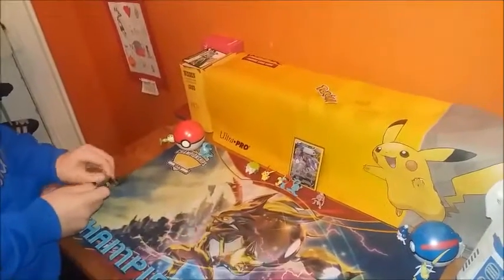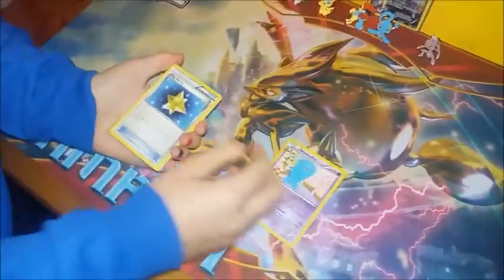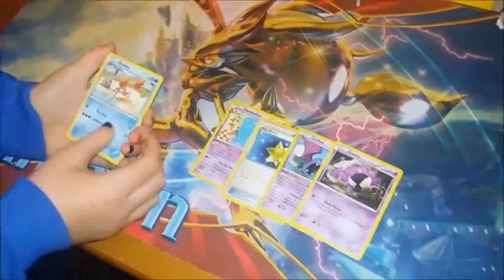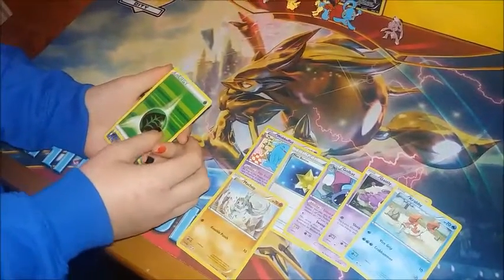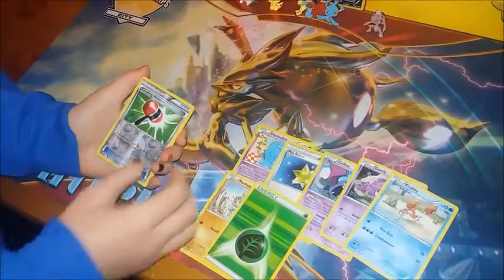Right, let's open the packs! First of all — watch us pull four Gulpins now after searching for them all year. There we go. Nice and slowly: we've got a Wobuffet, a Max Revive, a Golbat and a Gastly. We've been catching Gastlys playing Pokémon GO pretty much left, right and center for the last week. Crabby, Machop, and a Grass Energy — we love the Generations energies, they are so pretty.